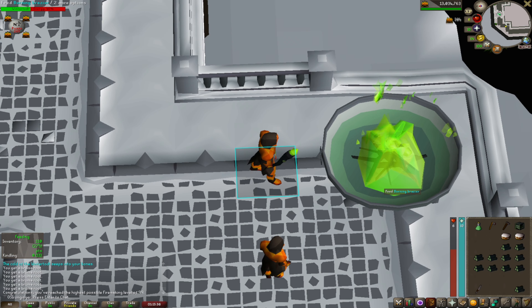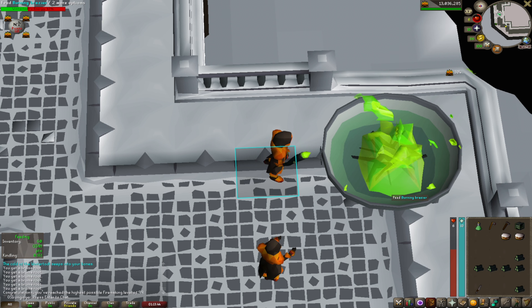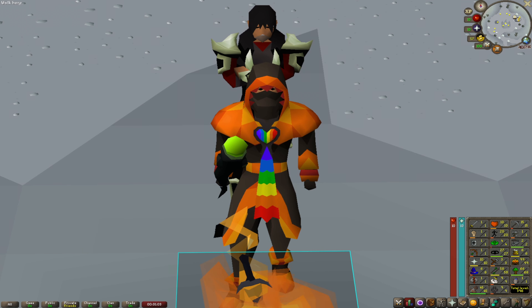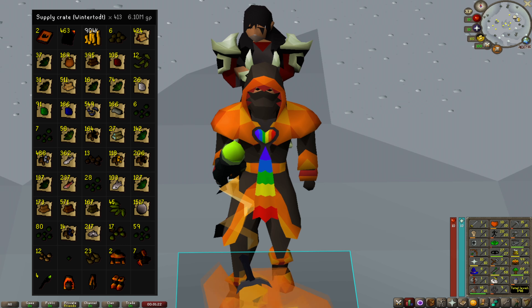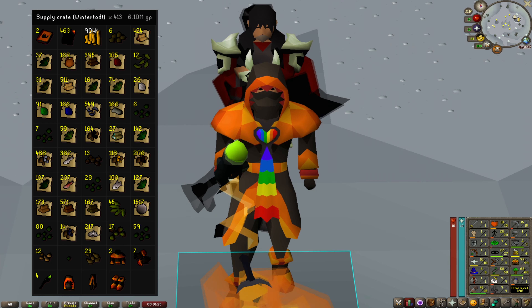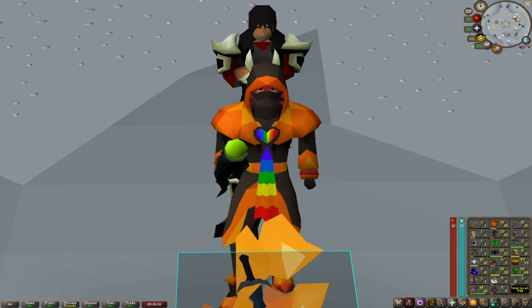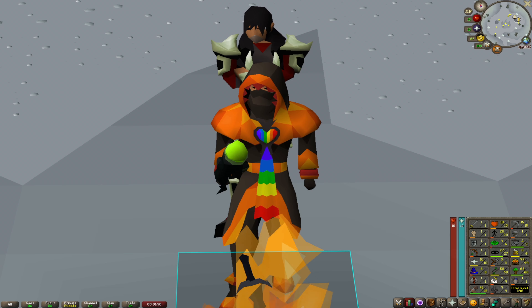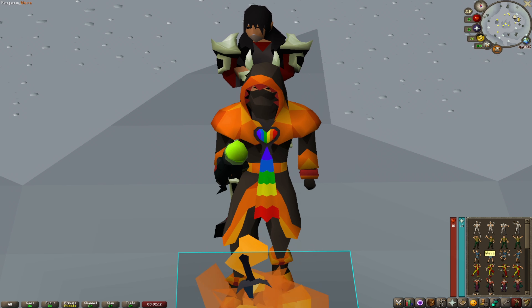I'm gonna finish up this game then go open up the loot crates I still have, then we'll go over what I got from Wintertodt and wrap up the first episode. Here's our skills tab after getting 99 Firemaking — we got a good bit of Woodcutting and Fletching XP, plus 45 Construction, which is gonna be huge moving forward. Also on screen is the loot tab from Wintertodt — we got all the pyromancer pieces, the Tome of Fire, but we did not get the pet or the dragon axe. That's gonna wrap up the first episode of the Iron Man progression series — hope you guys enjoyed. Leave a like, comment what you thought, and subscribe for more episodes. Thanks guys, I'll see you next time, peace.